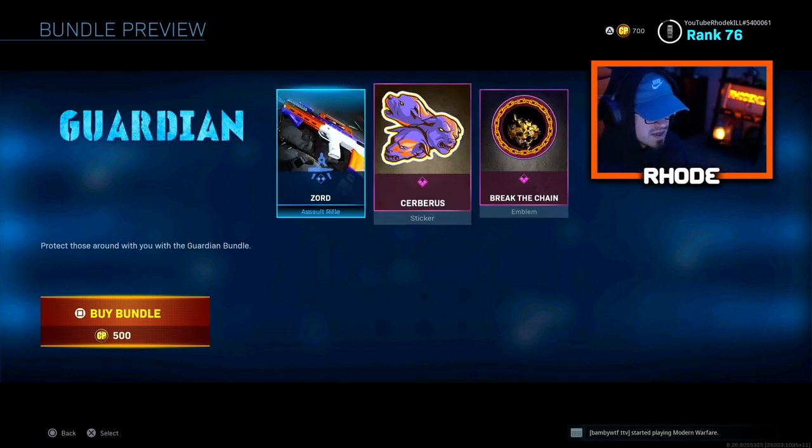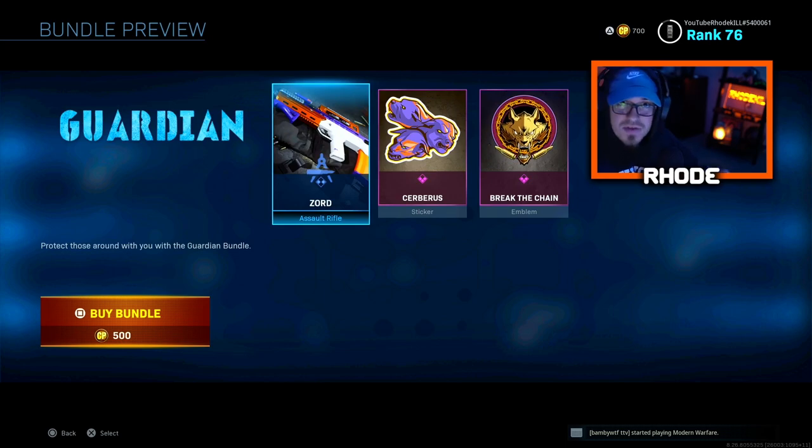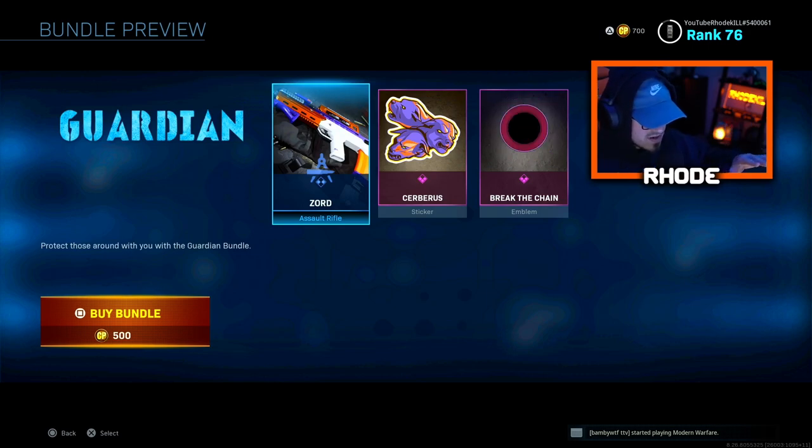Let's take a look at this real quick. It's called the Zord, and this is an Odin. I apologize because there's an Odin in the battle pass I'm covering, and there's this new Odin as well — the Guardian. So I apologize for a lot of Odin gameplays and weapons, but this one's really cheap, so I decided to get it.